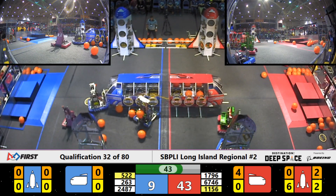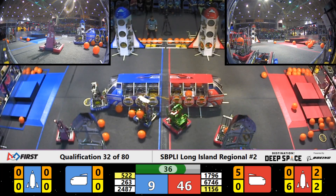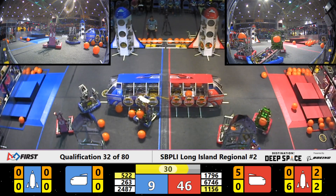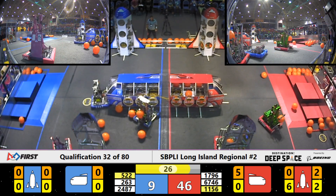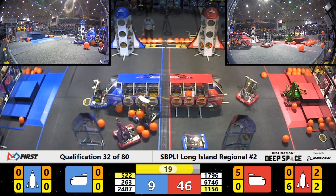45 seconds left to go. Robo Tigers again quickly maneuvering, while Under Control comes in trying to take control of the situation from the Robo Wizards. There goes Under Control, lining up with the base of the rocket, while the Robo Wizards do their best to make them miss. Strong defense being played now.